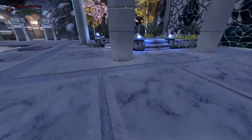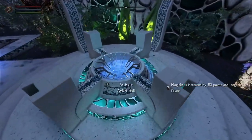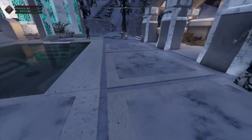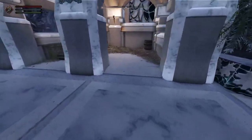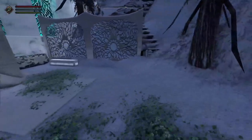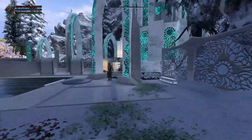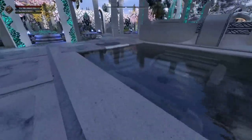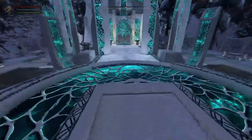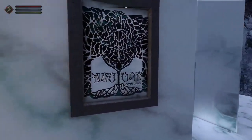Over here we have another Aylid well that restores magicka. There's a little stable and a guard. This is where you would normally go up to the Last Vigil, or to the Ebony Warrior when you finally meet him. And this is where you would buy the Aylid Palace.